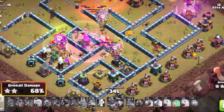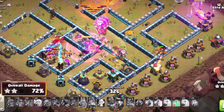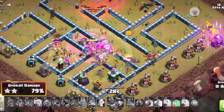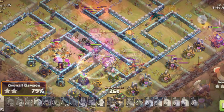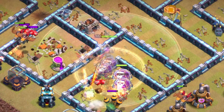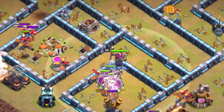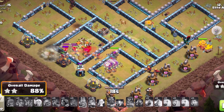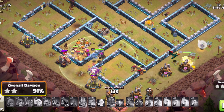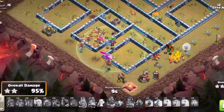The Invisibility spells are really good to help the Dragon Riders and Balloons stay hidden away from air-targeting structures, making it much more likely — especially for Dragon Riders — to remove them. You also want to make sure that you bring in some cleanup troops. I would recommend Minions if possible, or Archers, so that way you can get a more consistent 3-star with this strategy.